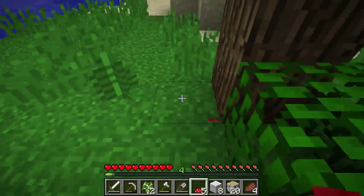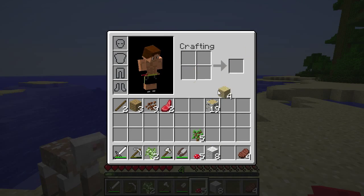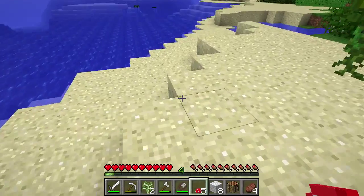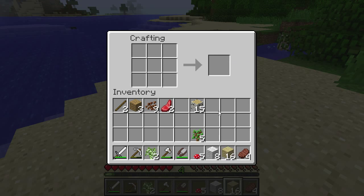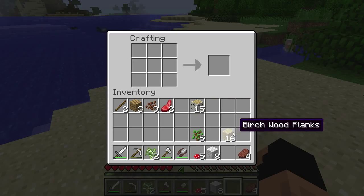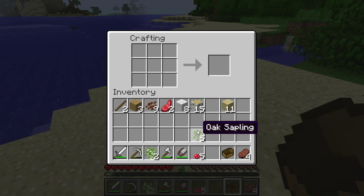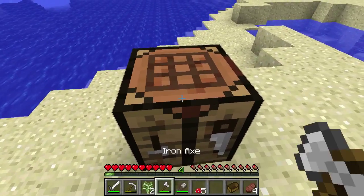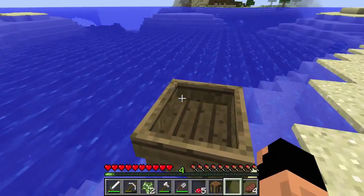Mushroom stew actually fills up your hunger quite a bit. You need another type of mushroom plus you need to make a bowl — that recipe gets you four bowls. The mushroom soup is not the hardest to obtain, but it's worth the effort if you can start a mushroom farm; otherwise it's a little bit impractical. If I see something like one in a mine I probably won't pick it up unless it's the other type of mushroom.